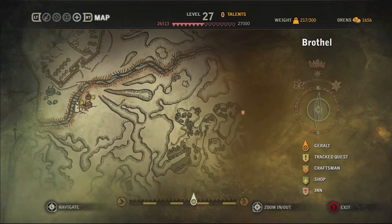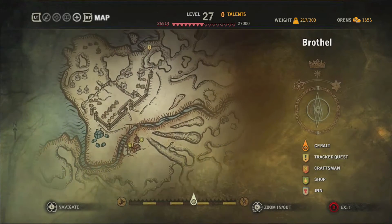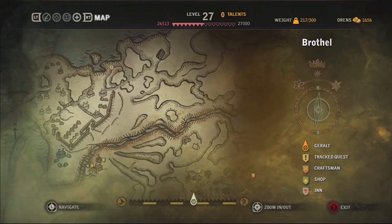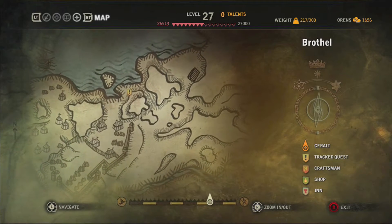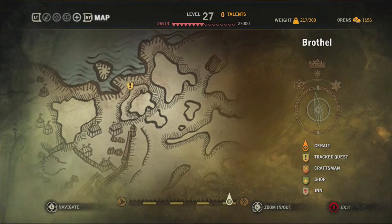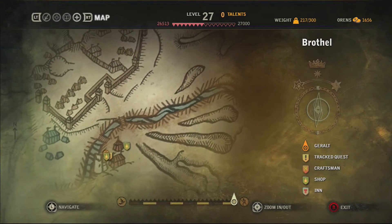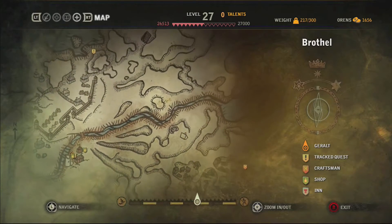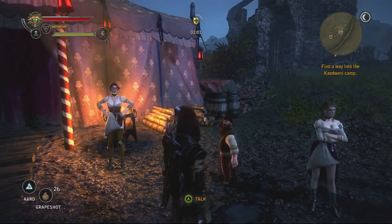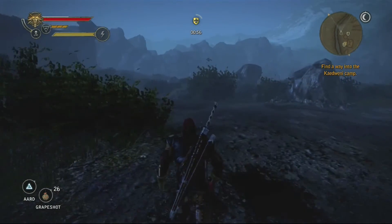As soon as I get to the map here, it's going to be up on the far northern part of the map. This is only available through Yorvis Quest — you can't get it if you side with Roach. When you get to this crossroads, you're going to be asked if you want to go through the broken down castle and use the tombs, or go the other way and use the back entrance through the camp.